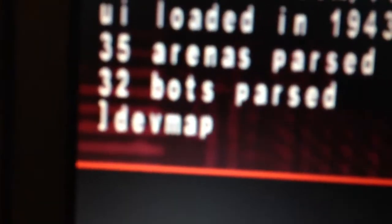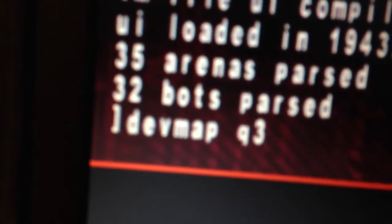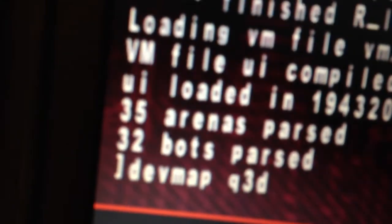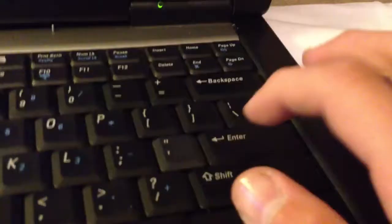Go to the main menu, push this button — this will scroll down. Type in D-E-V-M-A-P, devmap Q3 DM-12, and click enter.